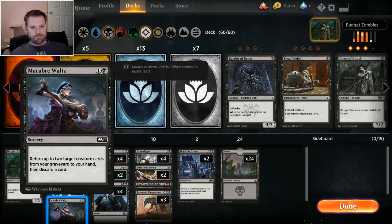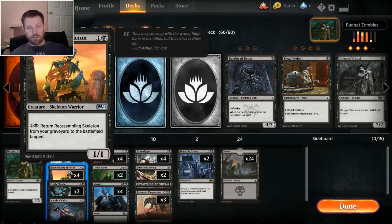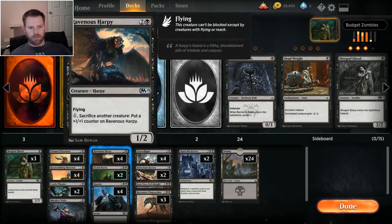I also threw in Macabre Waltz. I love it — I don't know if you guys have seen that ad floating around where it's Liliana dancing with the corpse? It's this card animated. One of my favorite ads for a game. For two you can return two creature cards from your graveyard to your hand and then discard a card. So if you have a Reassembling Skeleton in your graveyard and want to get Josu Vess back, you can Macabre Waltz both and then just discard the skeleton.